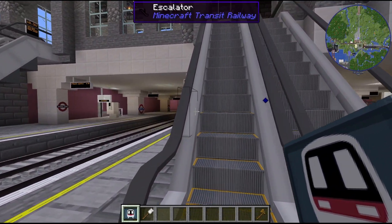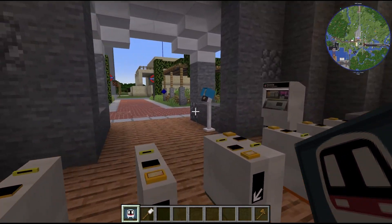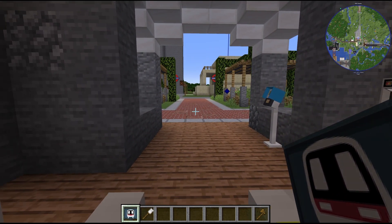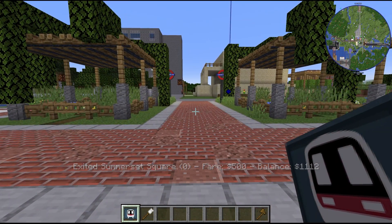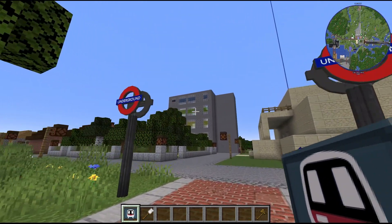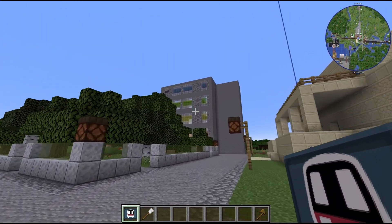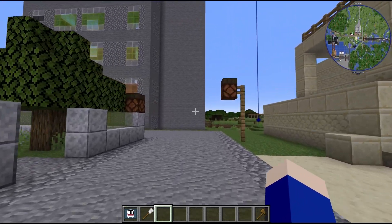We're back here at Somerset Place. If I walk through the ticket barrier — and no doubt get charged 500 — well, I hadn't been charged, but now I have been. That's annoying. The reason we're over here is because of that building right there — that is Somerset Tower, or Somerset House, or whatever I want to call it next week. It seems to change its name regularly.